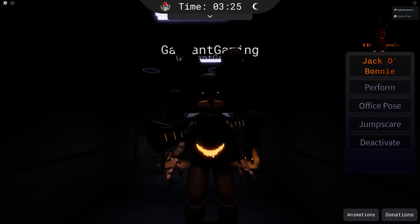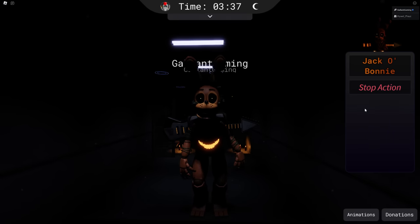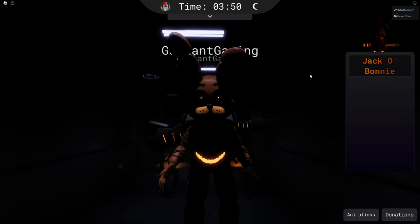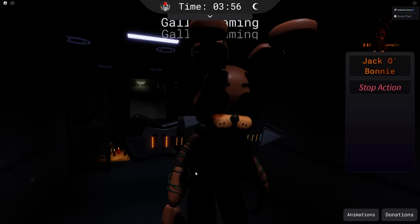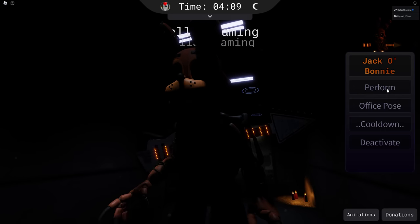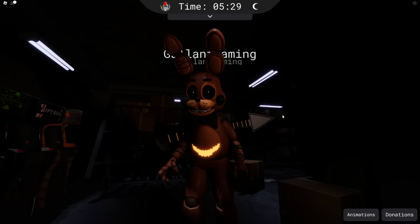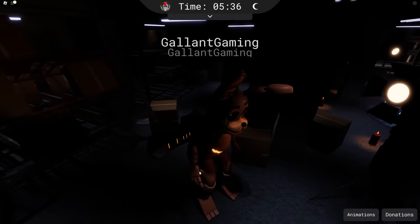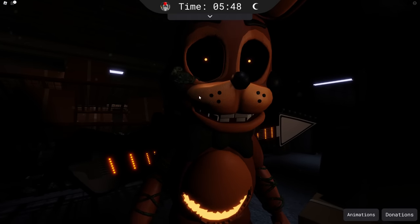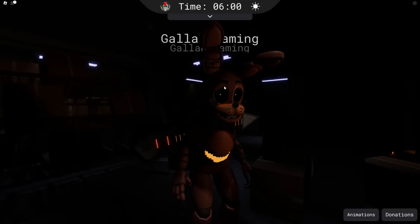We have a perform, an office pose — oh my god, he's crazy — a jump scare, and a deactivate where all the lights turn out. I do like his backpack as well. He's got a bunch of vines growing around him. His guitar has a little pumpkin on it. You can see him a little bit better in the light — he's got razor sharp claws. His feet are normal toy feet. He's got a leaf coming out of his eye — that has to be so painful, Bonnie. He's also got thorns and more vines around his ear.